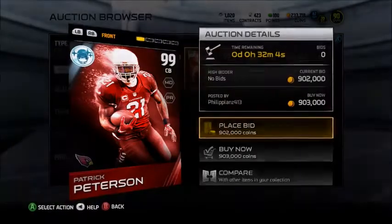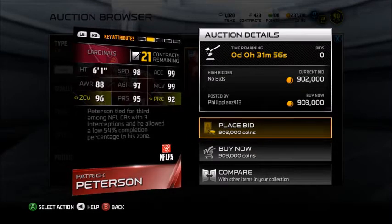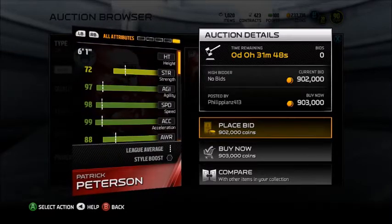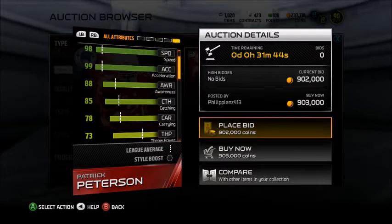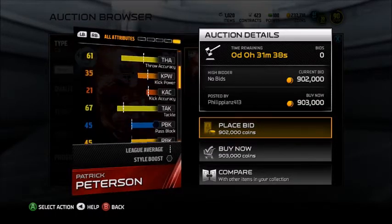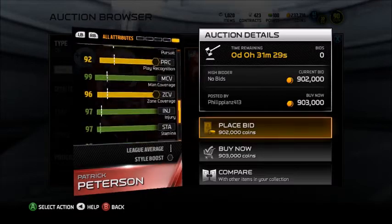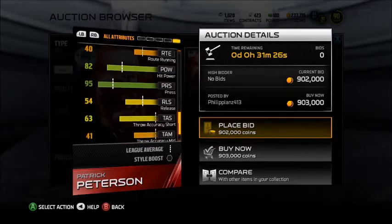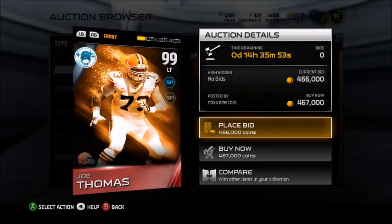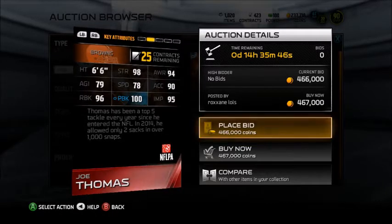So you have Pat Pete, 99 — it's a pretty beast card. 6'1". His zone is 99, man zone is 99, zone 96 — it's nothing to play with. Press, I think that's 95, speed 98 — it's not fair. 88 awareness, 85 catching, carrying 78, throw power 78. This card is ridiculous. Stiff arm and juke move, man coverage, zone, injury, spectacular catch — for a CB that's pretty crazy. It's almost on the level, you can say it's better than the Dion card. I've seen a couple people play with it and it's pretty crazy. You can't really throw on top of him.